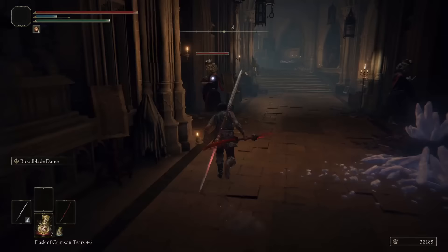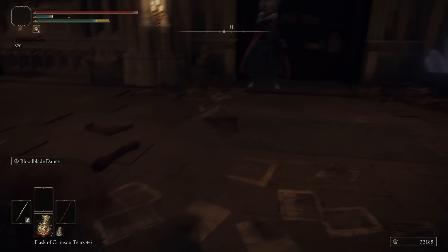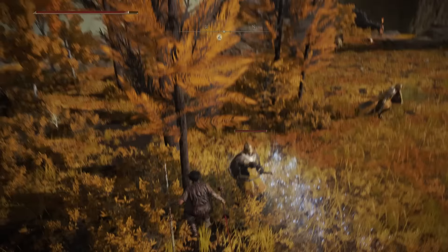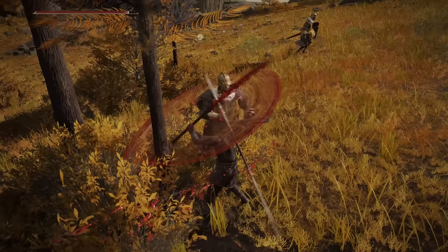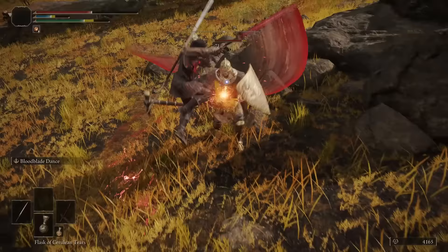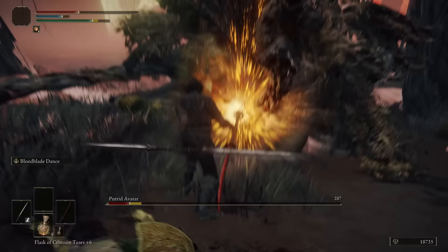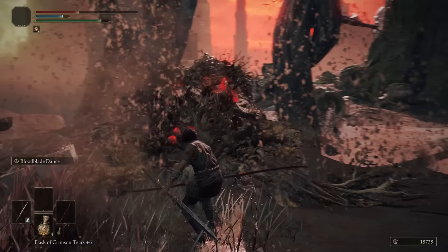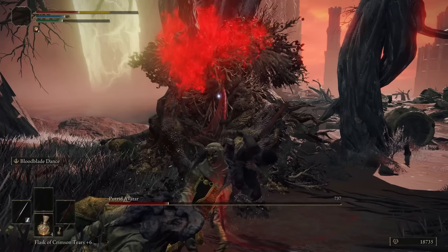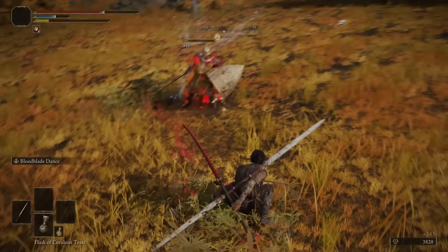Not only does it have the most OP status effect in the game already on it, it also has all the benefits of the normal Twin Blade — great moveset, damage, range, and flexibility. It also has Blood Blade Dance, the Ash of War unique to this weapon. The Ash of War breaks whatever you're fighting — it has a lot of poise damage so you can use it to stance-break things quickly, setting up critical hits or easy jump attacks. It builds up bloodloss to proc bleed as well. If you press anything at the end of the animation, after getting all the damage in, you can do an evasive maneuver to ninja yourself out and avoid retaliation.